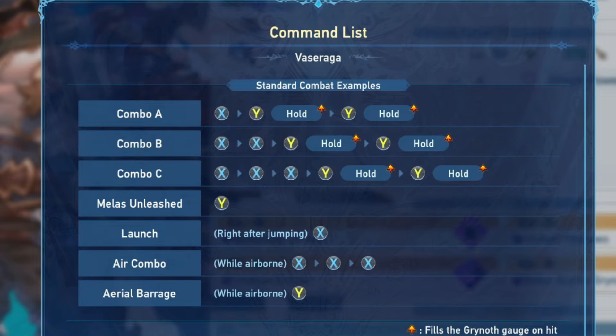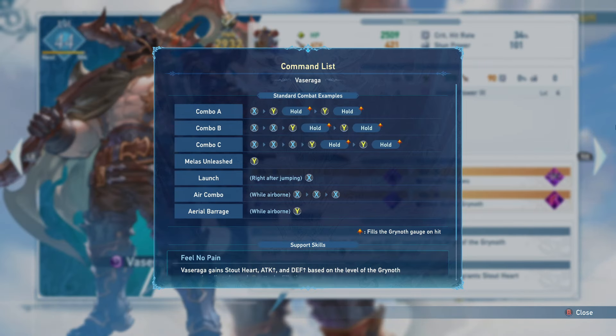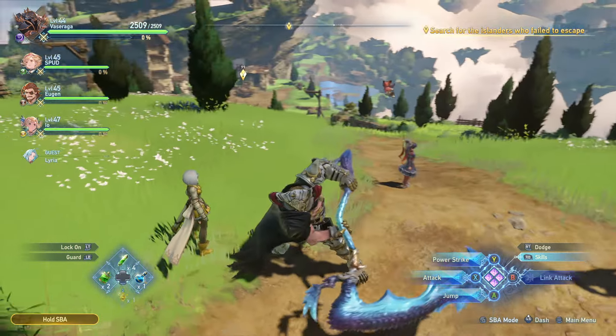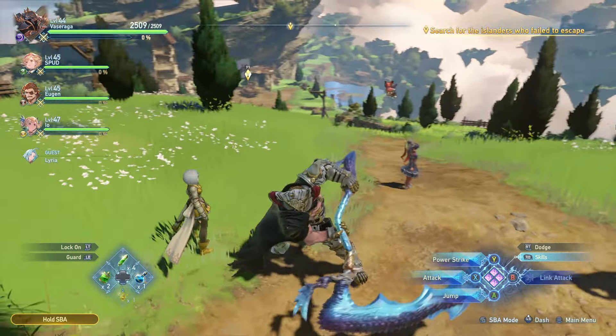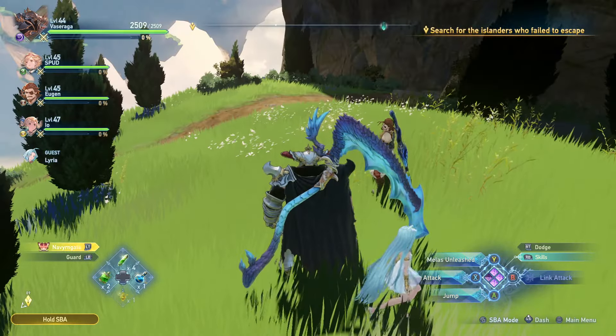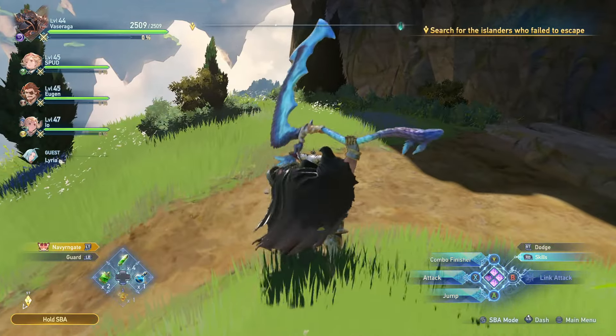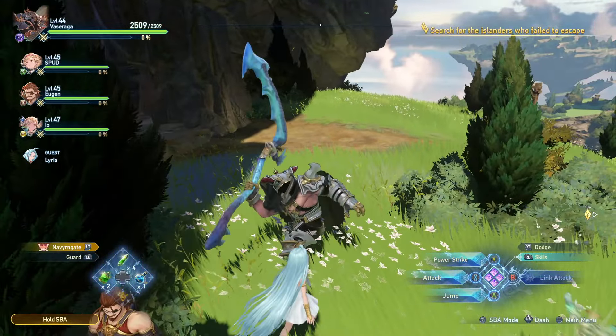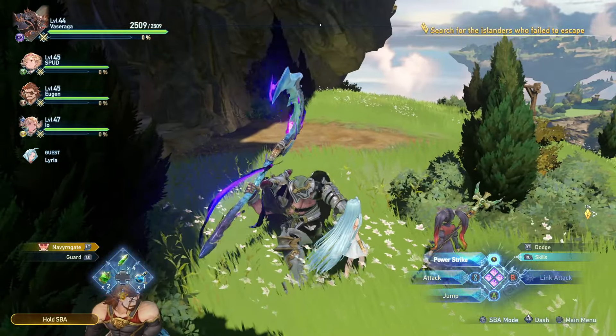All combos follow the same pattern — pressing the attack button then the bonus attack button twice, or two attack buttons first, or three attack buttons first. To be mobile, do Combo A: one attack with X and then Y. This way you do one attack then rush forward, and you can do it two times to close distance fast without any additional spells. You can also hold Y to charge for a moment, then release — or do it twice: X, Y, hold Y, one more time.